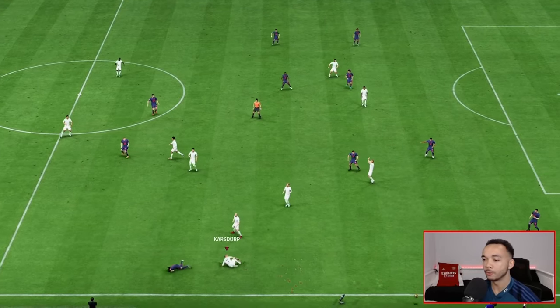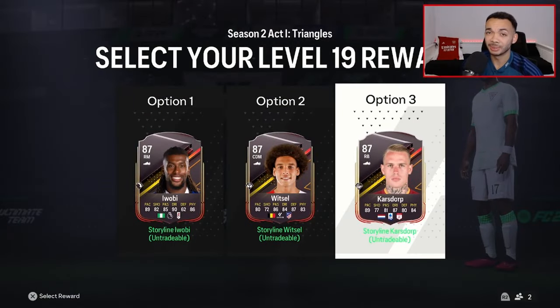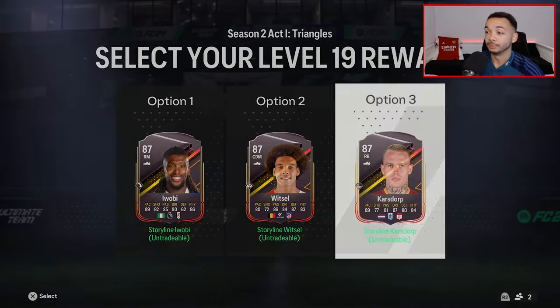Karsdorp, where are you? Oh, finisher! Fatality. I didn't think I'd be doing this but I think I'm actually gonna pick Karsdorp. Witzel - I just think there are plenty of other central midfielders. The good thing about him is he links to that Llorente card. Iwobi - that three-star weak foot just not appealing to me, although I like Iwobi as a player. Karsdorp - I don't think there are many amazing right backs and he looks pretty good, has a good play style. Let's do it.